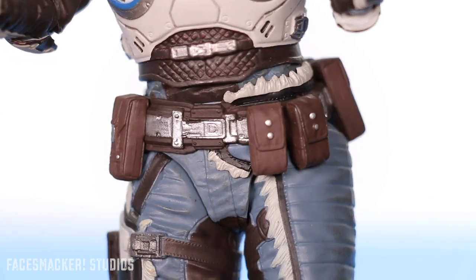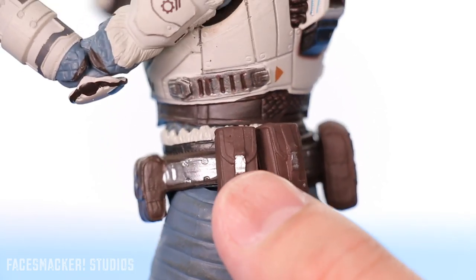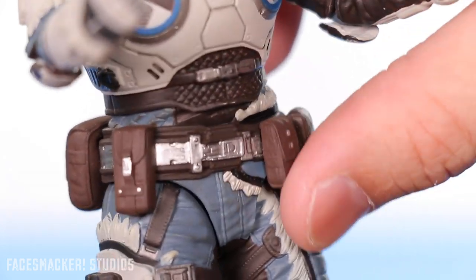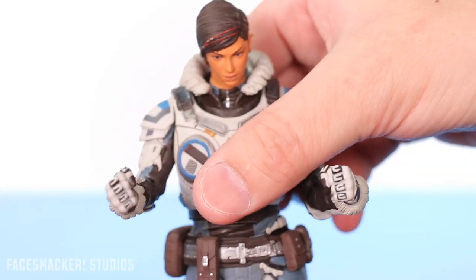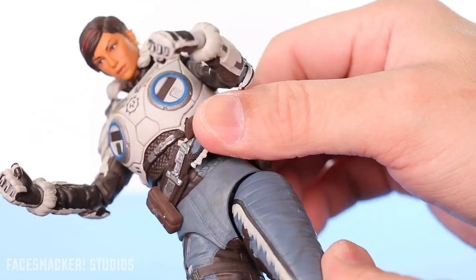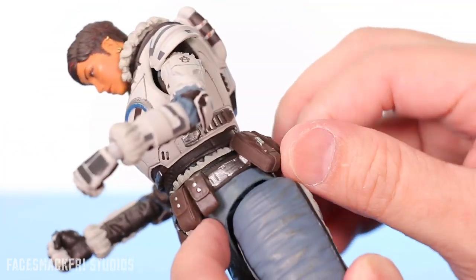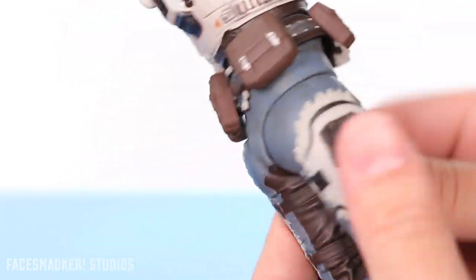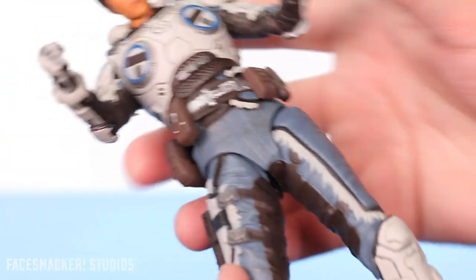Moving into the belt, it looks great as well — I am loving the sculpt and details on it. The paint applications look fantastic, the buckles they sculpted in actually give it a leathery look, which is nice. It's also made of a very soft rubber so you don't have to worry about tearing it. It's actually movable — move the upper armor out of the way and boom, it comes right on up; it's not glued down. You can see the waist joint right under there. The waist is soft and has a nice squish to it all around, so definitely be careful when articulating the legs because it's extremely thin and could tear.